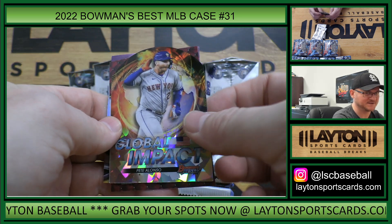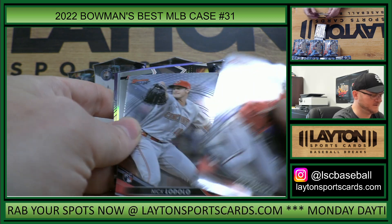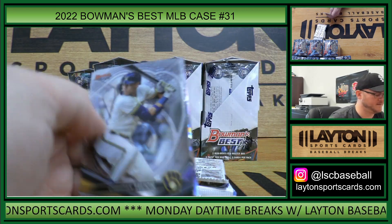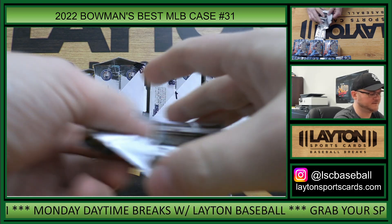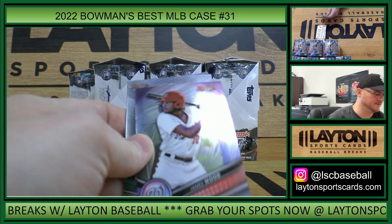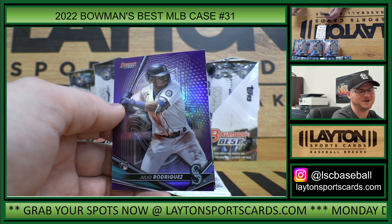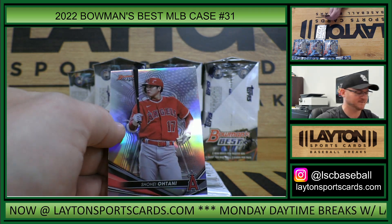Pete Alonzo atomic refractor die cut! Oscar Colas, Elijah Green royalty, and George Kirby rookie refractor. Mariners refractor auto Jonathan Classe! And Mariners rookie purple refractor to 250, Julio Rodriguez. Two J-Rod rookies in the same box - that's 130 of 250. Shohei Otani refractor, and there's a Julio rookie.